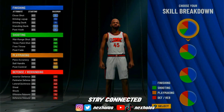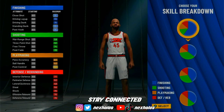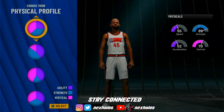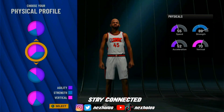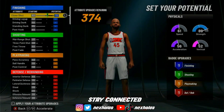First off, when you get in here, this is the pie chart you're gonna want to pick — the max blue pie chart. The rest of them are really small. After that, you're gonna pick this one right here — the one with the 89 strength, so you can back defenders down. It's the best pie chart for post scorers.